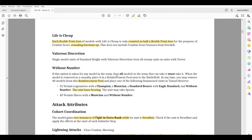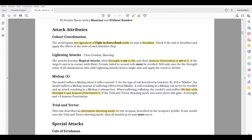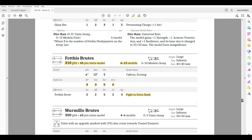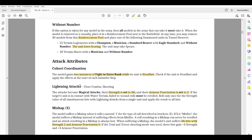For attack attributes, Cohort Coordination is a big one: the model gains two instances of Fight an Extra Rank while its unit is Steadfast. Being Steadfast is really important because you can get like 10 extra attacks since most of it is infantry. The Fetish Brutes don't have Cohort Coordination, but they already start with one instance of Fight an Extra Rank, which may be enough.